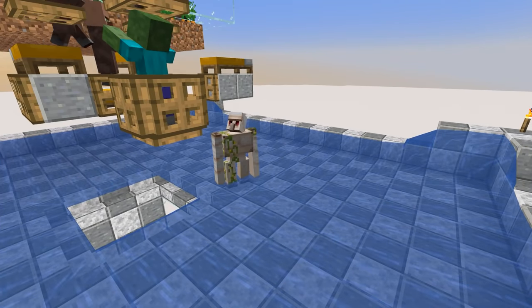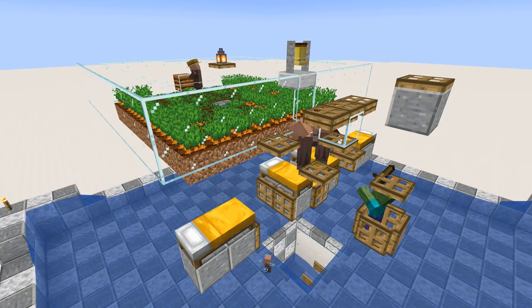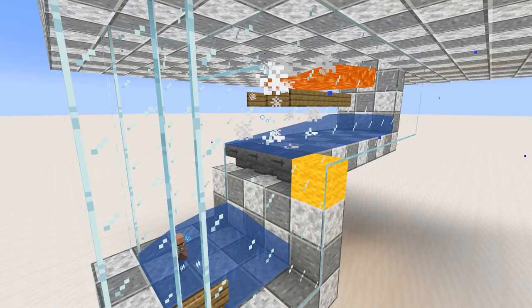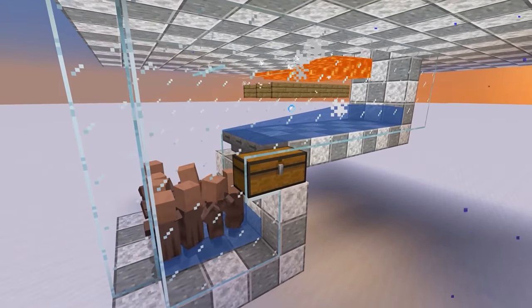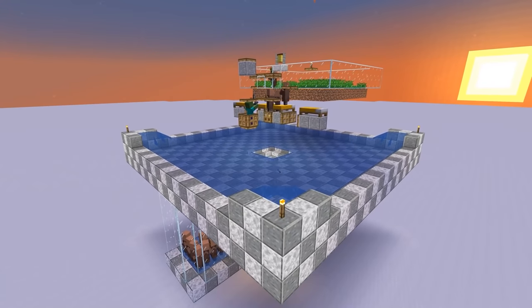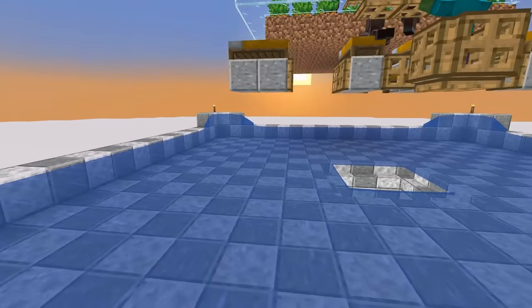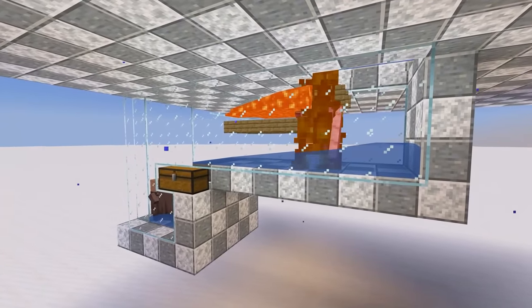Two of the best things you can do early on in Minecraft is to make an iron farm and make a villager breeder to start a villager trading hall. So I decided, why have two separate farms when you can combine them into one? That's what I've done with my two-in-one iron farm and villager breeder. Best of all, it's super easy to build and requires zero redstone. If you want to skip right to the tutorial, I've included video chapters or you can check the timestamps in the description below.